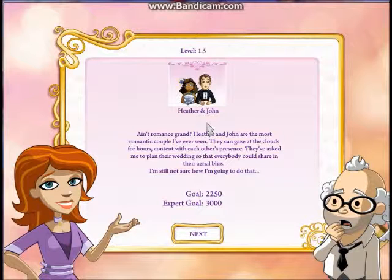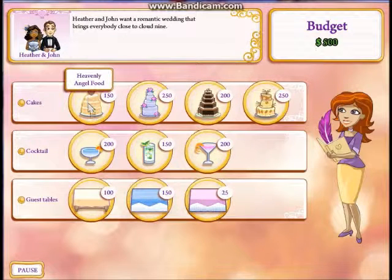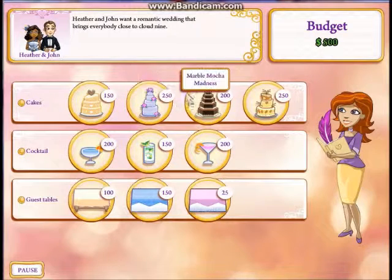Welcome back, we are now working on level 1.5, having just finished 1.4. The story: 'Ain't romance grand - Heather and John are the most romantic couple I've ever seen. They can gaze at the clouds for hours, content with each other's presence. They've asked me to plan their wedding so everybody could share in their bliss.' Our expert goal is 3,000 and our goal is 2,250. They want a romantic wedding that brings everybody close to cloud nine.